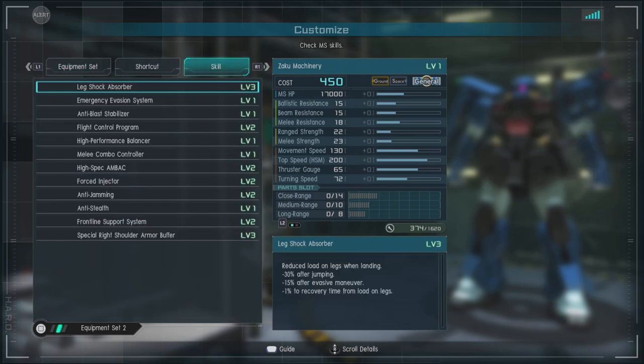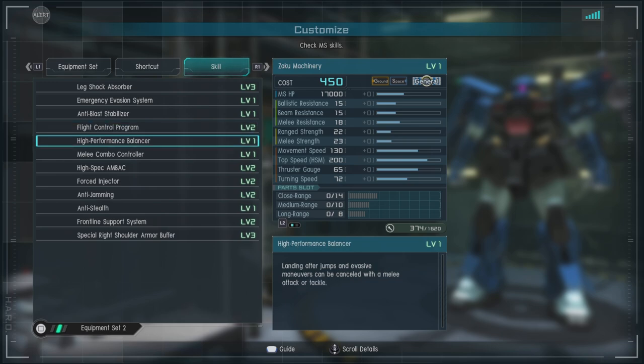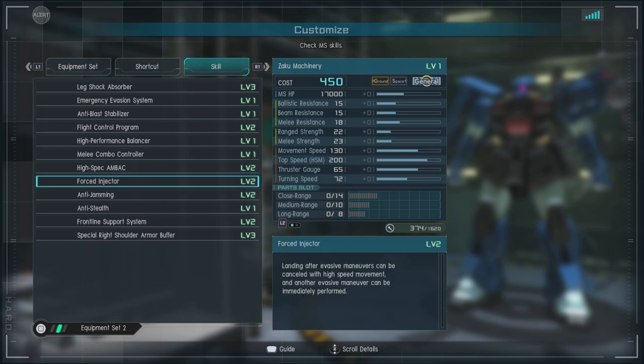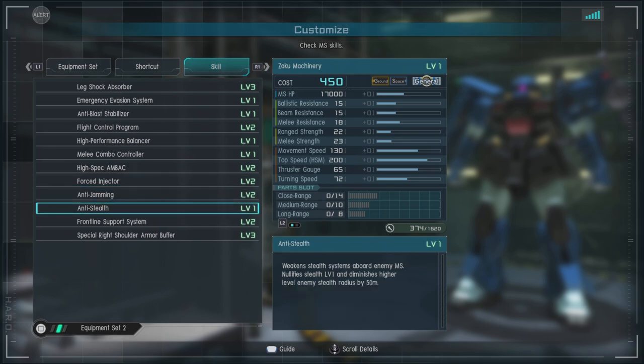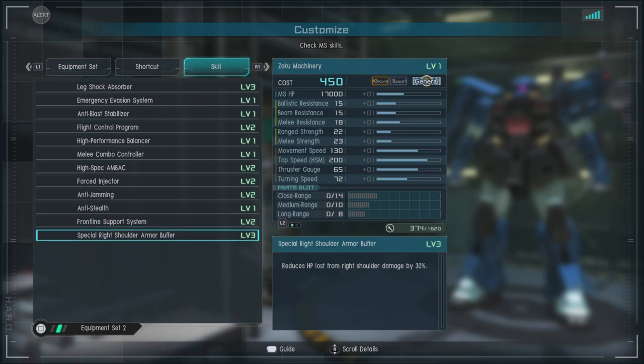For skills we have leg shock absorber level 3, emergency evasion system, anti-blast stabilizers, flight control program level 2, high performance balancers, melee combo controller, high spec AMBAC level 2, forced injector level 2 — very nice. Then we have anti-jamming level 2 and anti-stealth; this unit is really good at reading out certain raids. Then we have frontline support system level 2, and a special right shoulder armor buffer giving 30% less damage to the right shoulder.